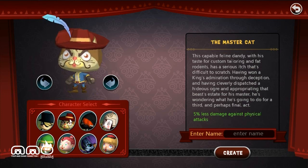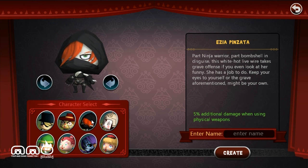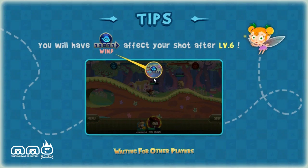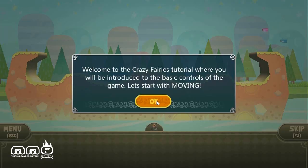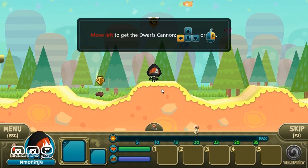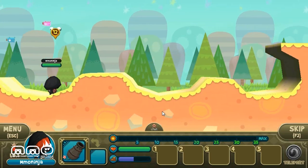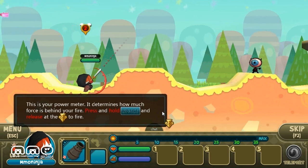Hello and welcome to another first impressions video brought to you by MMOPlay. Let's start taking a look at a free-to-play browser game called Crazy Fairies. This is a turn-based tactical shooter style game. Think if you're an older gamer like me, Scorch or Scorched Earth. If you're a little newer to gaming, maybe Worms or Worms Revolution. So that style of game.